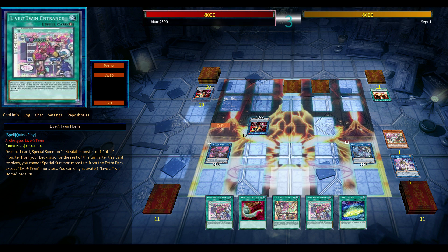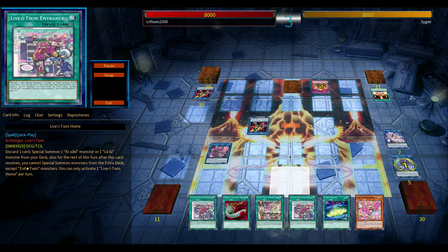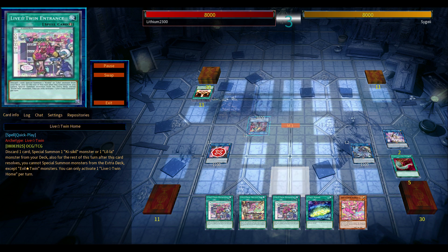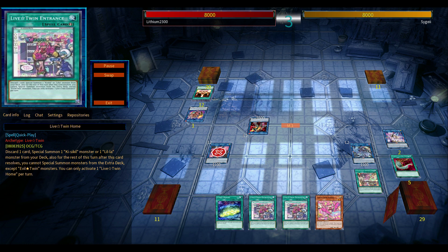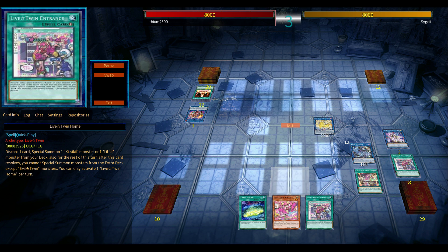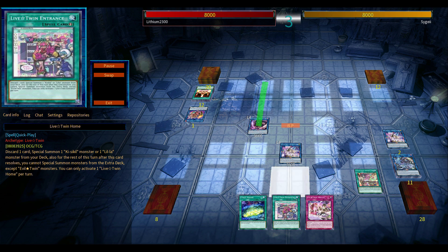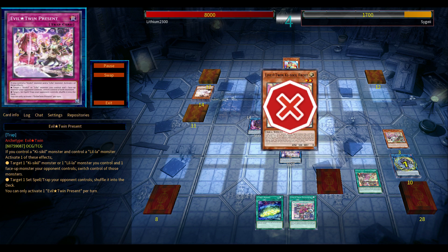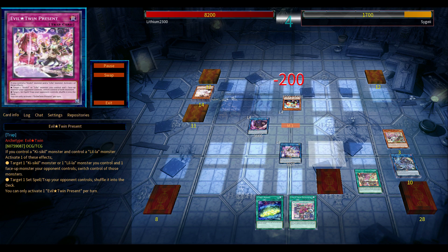Their effects reset as well. You use the graveyard effect of the Link 4 to banish itself, then tribute one of your links, and something from your opponent's side of the field gets sent to the graveyard. It's fantastic — it can tag out itself and remain a threat throughout the duel. If you tribute one of your Evil Twin links, you get the capability to use the other one: if red is on the field, you can just reborn blue, and vice versa.